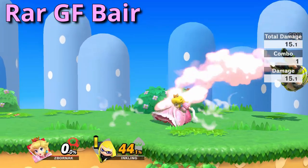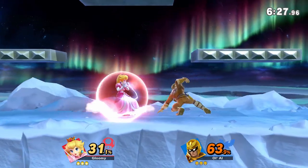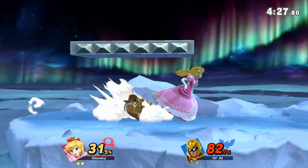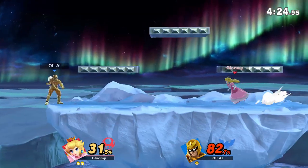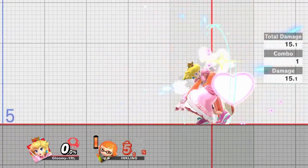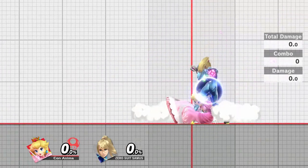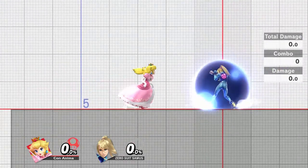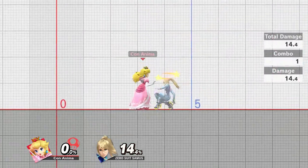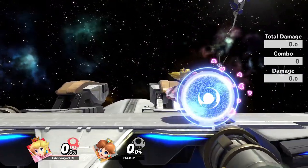The next approach option I want to go over is ground float back air. This option pretty much functions as a replacement for Peach's dash attack. Dash attack is fast, but it isn't safe and it isn't going to combo into anything. Meanwhile, back air will combo into a huge variety of things, including down tilt. Back air with the turnip is also a zero to death starter, just like down air. Unlike dash attack, back air is incredibly safe on shield. When spaced properly, its huge size and low cooldown make it almost impossible to punish.